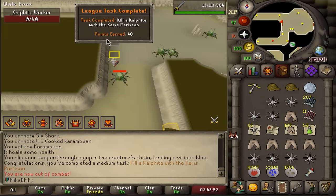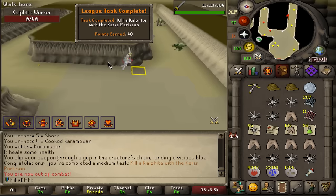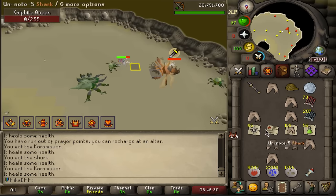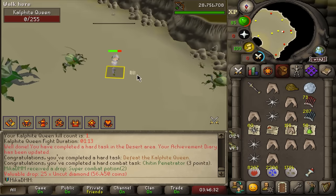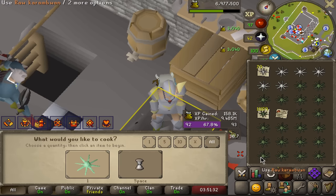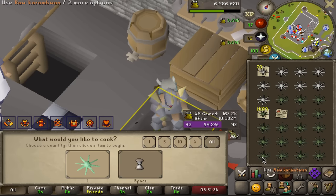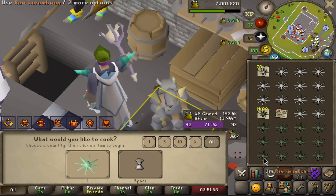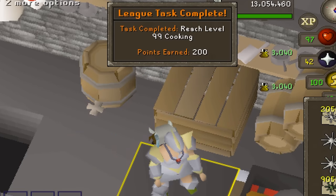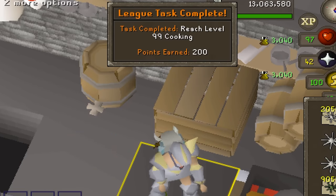Kalphite with Keris Partisan defeated - I'm also gonna take a quick stab at the Kalphite Queen. And that's Kalphite Queen defeated for more points. This is really fast 99 - I guess I'm doing 99 cooking next. And there's the 99 cooking, 200 extra points. Let's figure out what I'm doing next.